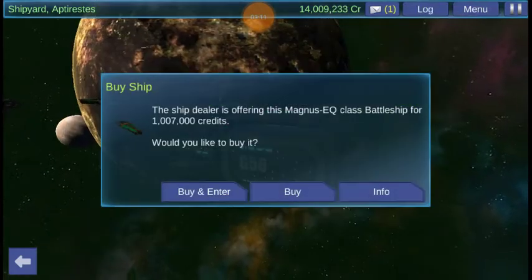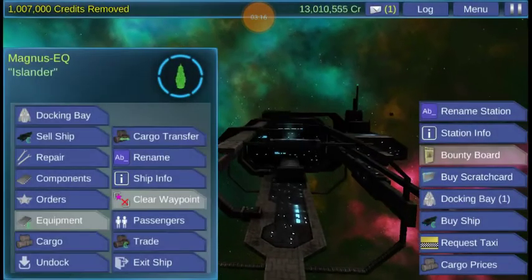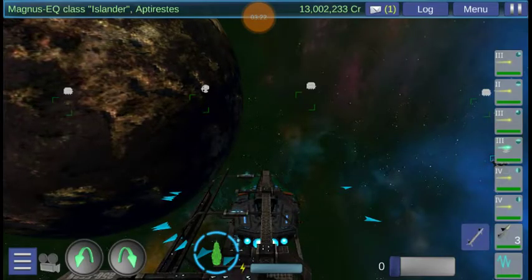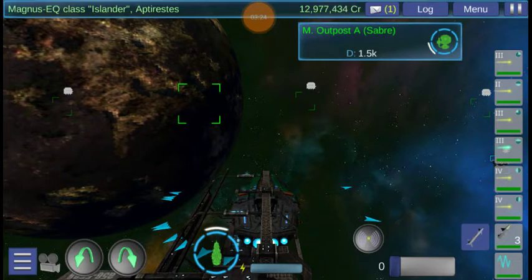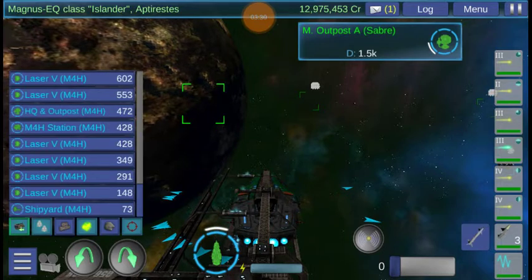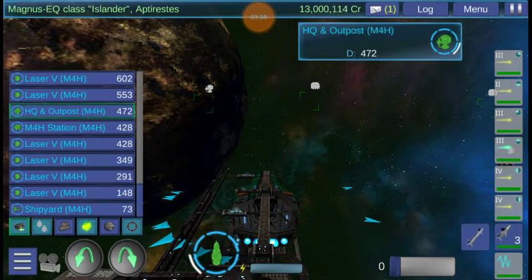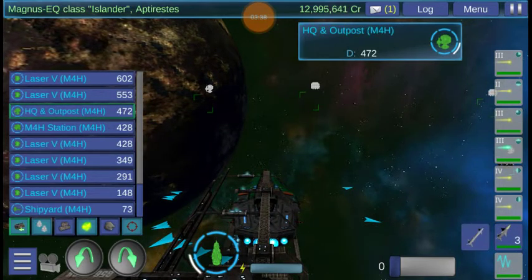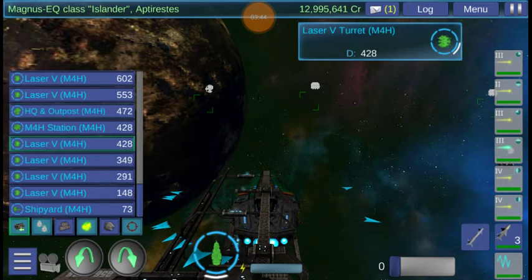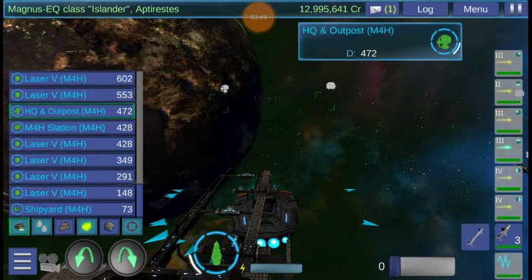Lots of credits here, so I don't really care too much. Buy and enter. Let's just undock. I want to see if there's a military base — that is a military base, and that's one of mine right there. I remember most of how to do this.